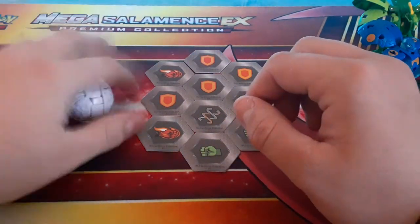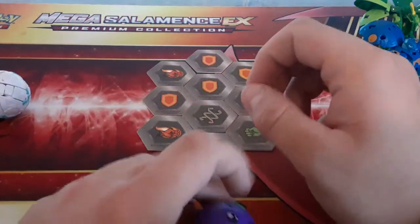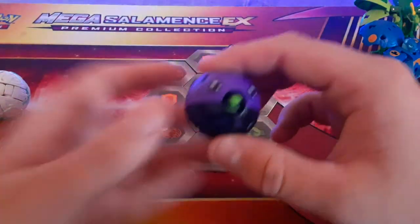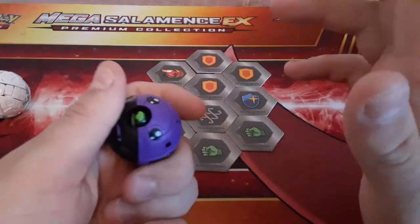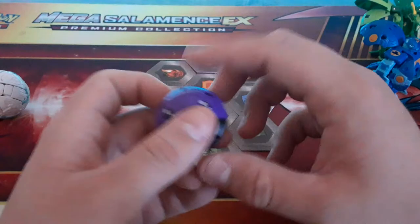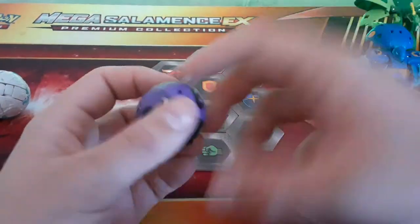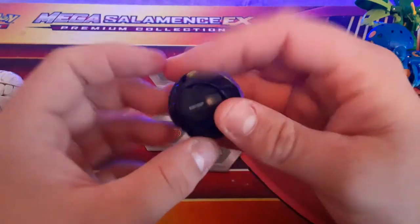So we're gonna start with the Bakugan balls — we're gonna pick Kobo. Kobo Core: nothing too special about it, sad. I kind of wish they did an Ultra Kobo, because I'd like to see how that would work. Kobo is like human-sized, but if you give him a core in the show he will grow to be like the size of Drago. Pretty cool. Again, I do think of Pandox as just Ultra, but it would have been pretty cool to see an Ultra Kobo.